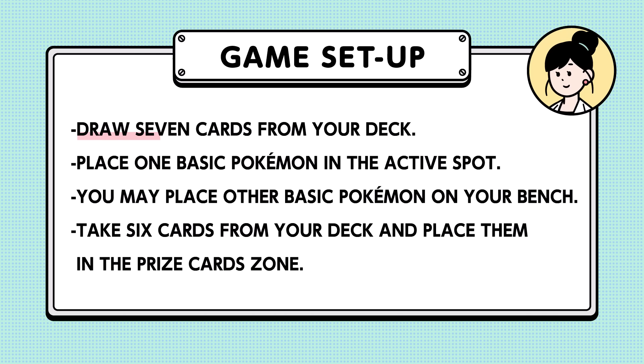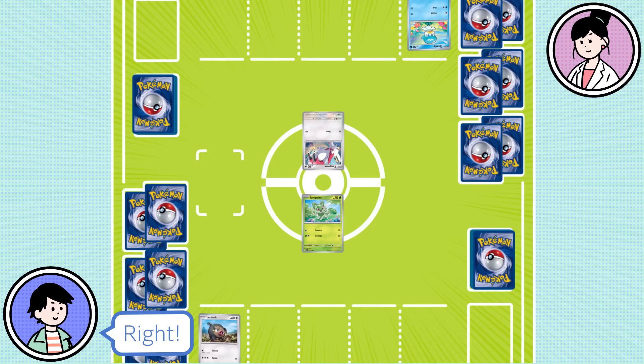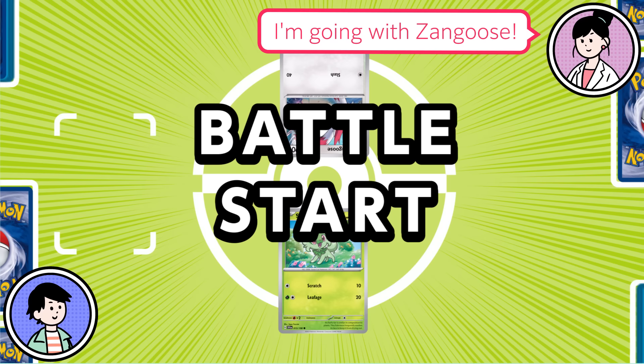Let's go over the battle setup one more time. Then let's start the battle! Turn over the cards in the active spot and bench. Sprigatito, I choose you! I'm going with Zangoose. I'm gonna win!